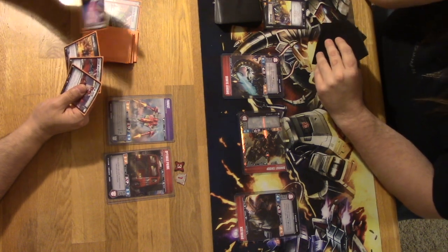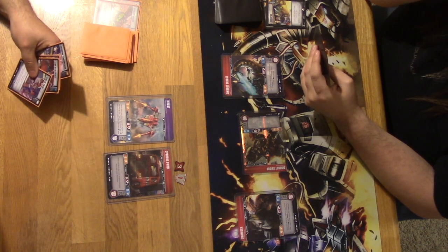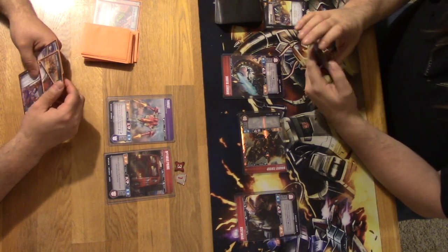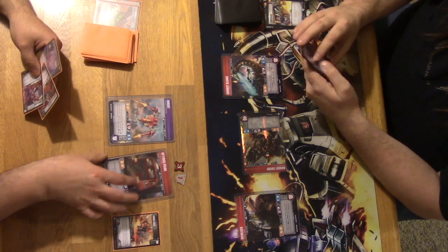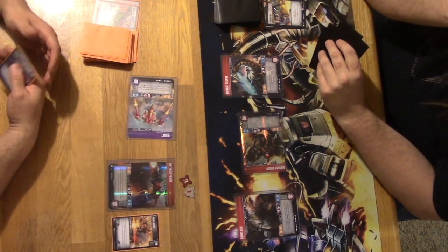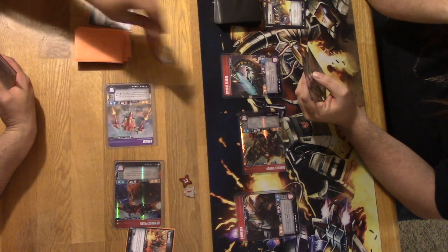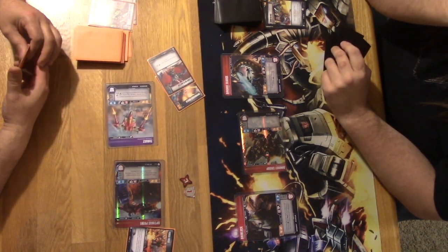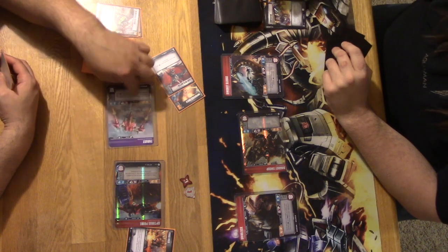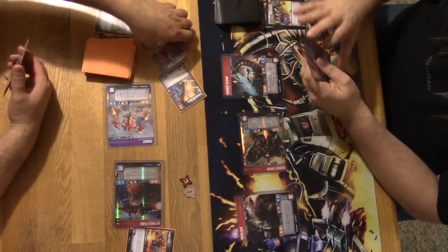All right, it's me. Let's draw a card. Let's put a Force Field on Optimus, then transform Optimus. Let's thrust him up. Swinging on my only target for Swoop. So eight, eleven, twelve, thirteen — play the Leap of Faith? Thirteen, sixteen, sixteen. So sixteen.